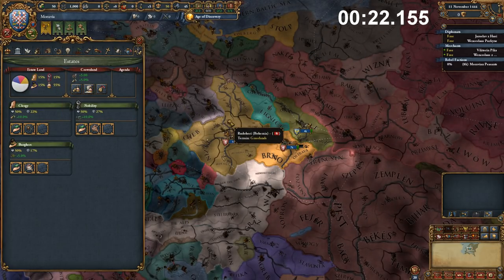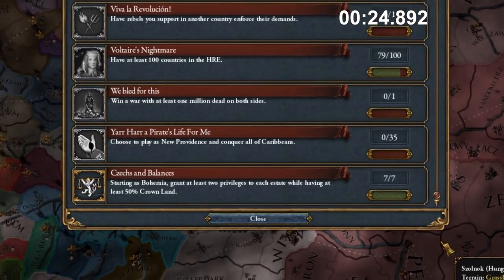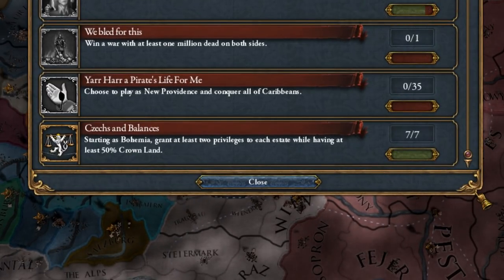And here we are, 55% — move up to speed 5, move on to next month, and there we go. We already have the achievement. Checks and Balances is done, and it took less than a minute.